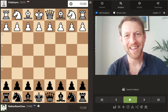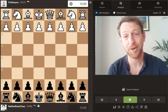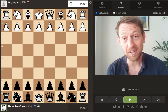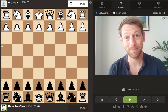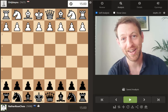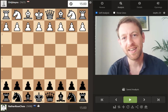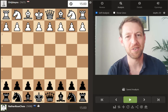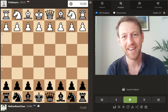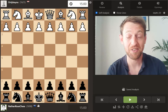Hey guys, it's Nathan Rose here. In today's video I'm going to take you through a game I played on Chess.com where I blundered very early in the game. I found myself a piece down with zero compensation. When something like this happens where you just make a completely stupid mistake very early in the game, it's very tempting to just quit straight away, resign the game, start a new one, try better next time.